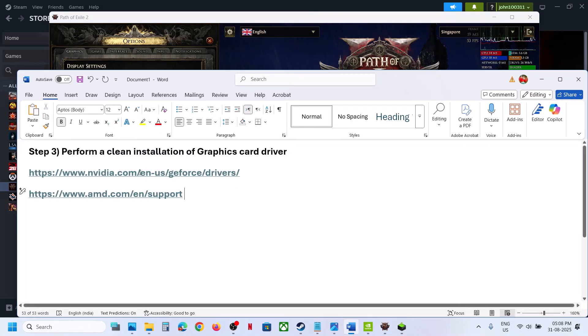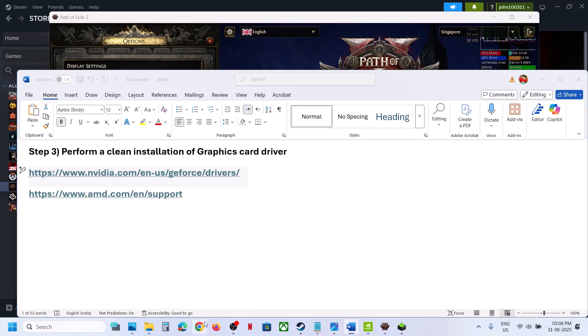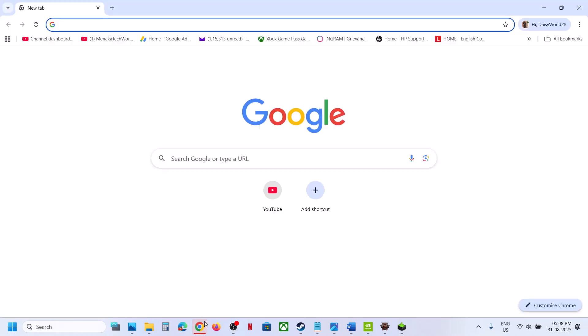If you have an Nvidia card, go to the Nvidia website. If you have an AMD card, go to the AMD website. I'm showing for Nvidia — go to the Nvidia website, select your graphic card, and select the correct operating system.